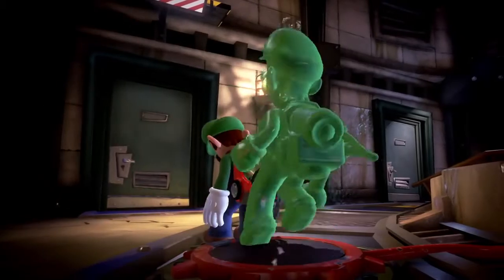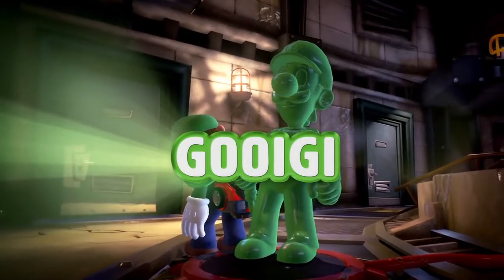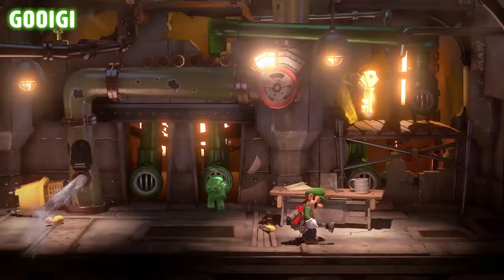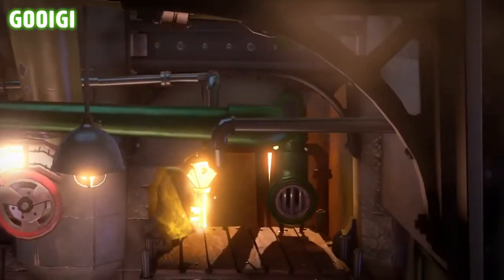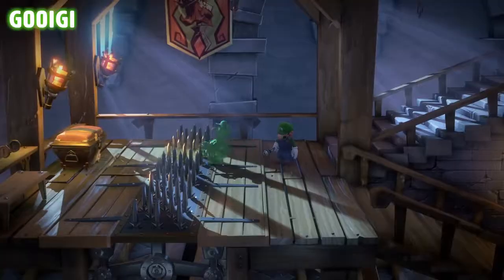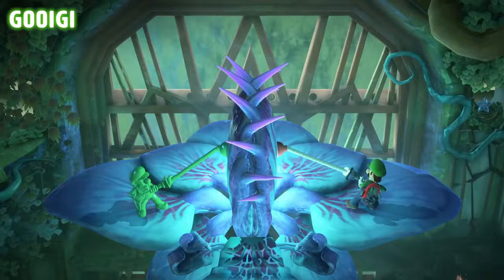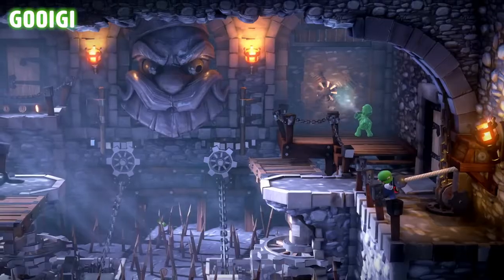Now say hello to Gooigi. He's a little green, but he's an expert at tasks like passing through metal fences or squishing into narrow pipes. Suffice it to say, Gooigi does what Luigi can't. No matter what tricks and traps come their way, they're in this together till the bitter end.